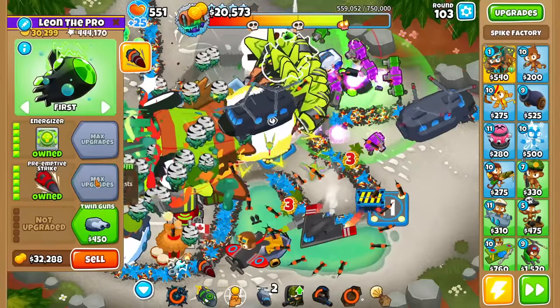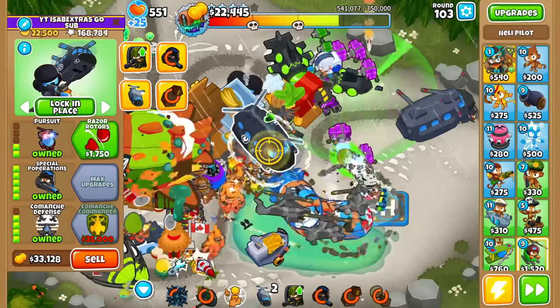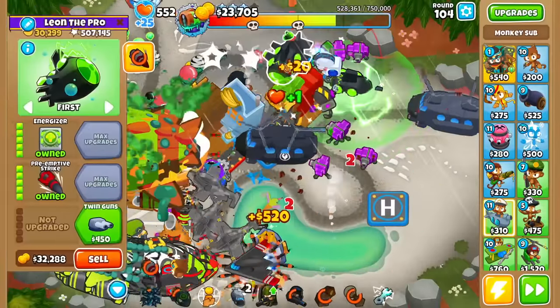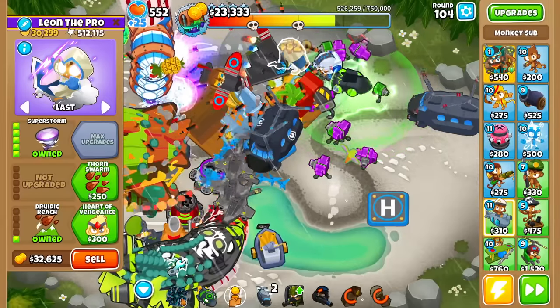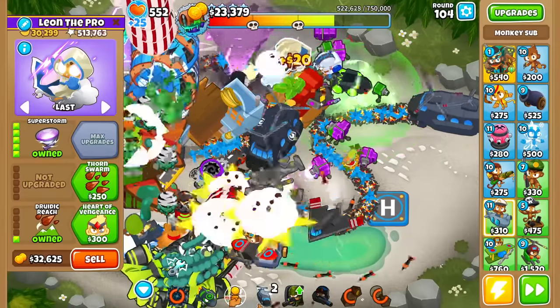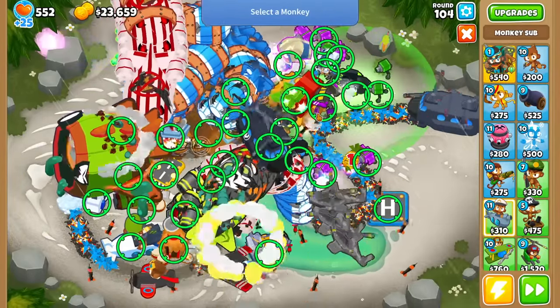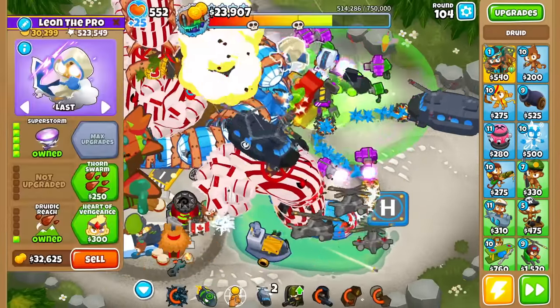Another Energizer but I don't think it stacks. Bloonarius's insides — not yet but not good. Super Storm — that helps beat insides I guess, but is it even in range to knock things back in time? It's a shame that bug pretty much cost us a run, because I think we were looking really good for tier 4 until that happened.